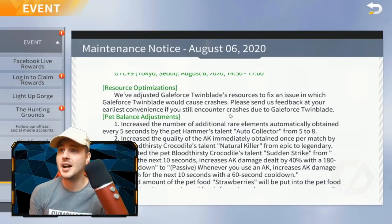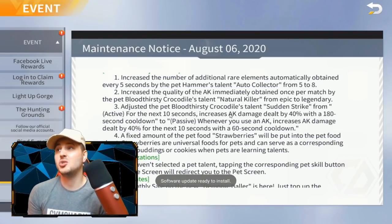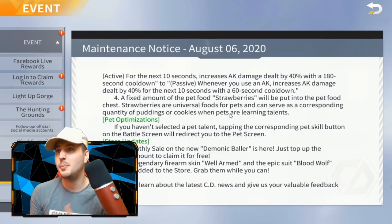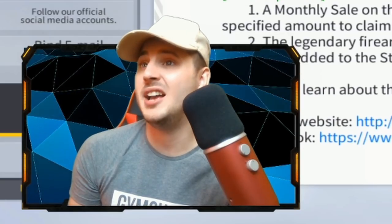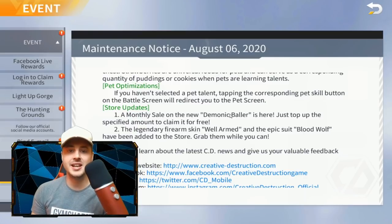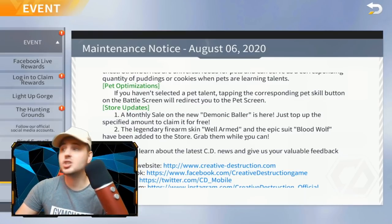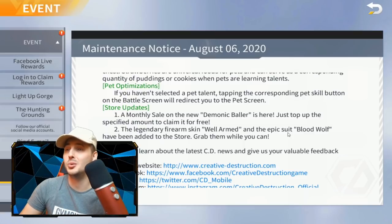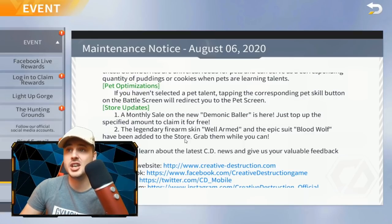I'm getting so annoyed — they're just updating the most pointless things in the game. Number two: they've increased the quality of the AK immediately obtained once per match from the Crocodile, and adjusted the Crocodile's Natural Killer for 10 seconds and the AK's damage to 40. They fixed the amount of pet food strawberries placed in the chair. Pet optimizations: if you haven't selected a pet talent, tapping the corresponding pet skill button on the battle screen will redirect you to the pet screen. Nobody cares. Store updates: a monthly sale on a new Demonic Baller is here, and the legendary firearm skin Well Armed and epic suit Blood Wolf have been added to the store. They added a wolf skin — very original.